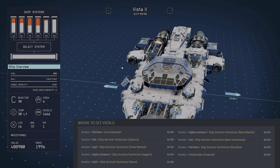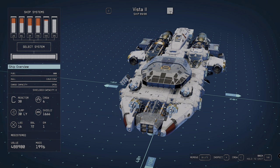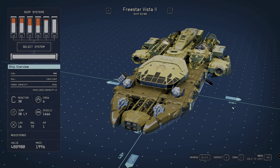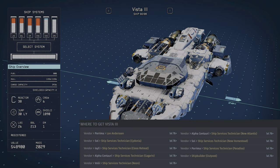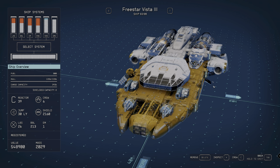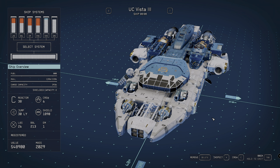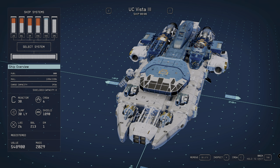Moving to the Vista 2 — very similar to the 1, with notable changes to the shield and weapons. The Freestyle Vista 2 has a light brown-gold color with yellowish components at the top — it looks awesome. The UC Vista 2 has a brighter yellow with a darker body. Then for the Vista 3, the purchasable version is fully kitted out. The Freestyle Vista 3 has a really cool gold color, and the UC Vista 3 variant has a striking blue reminiscent of the Narwhal.